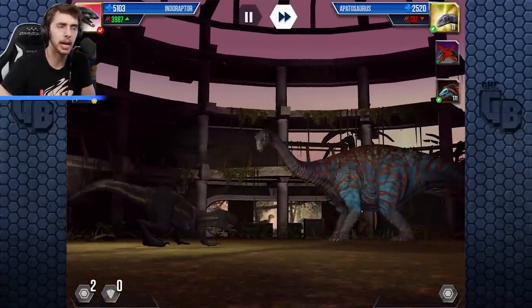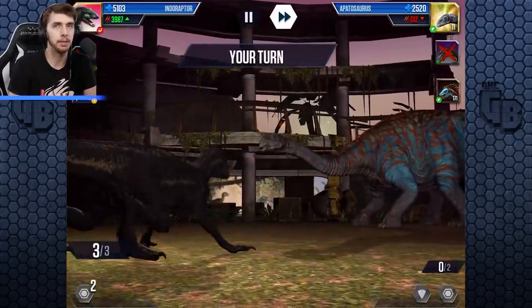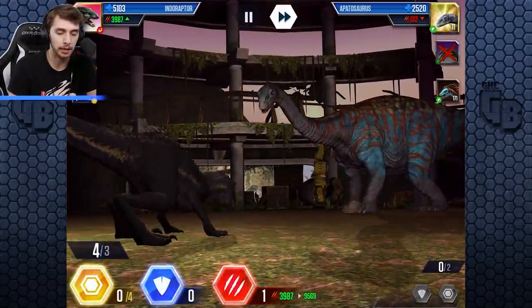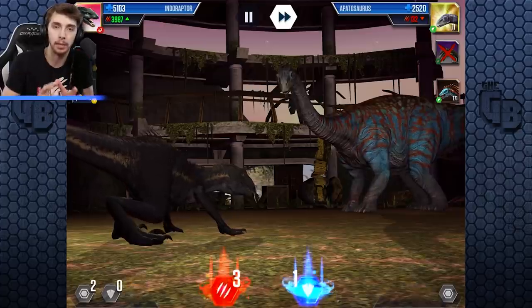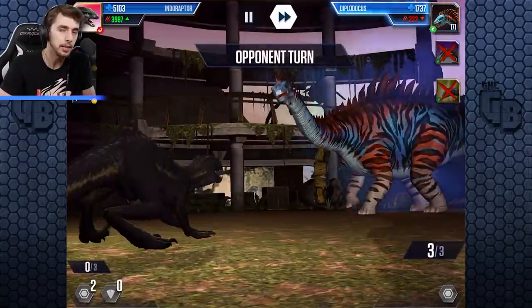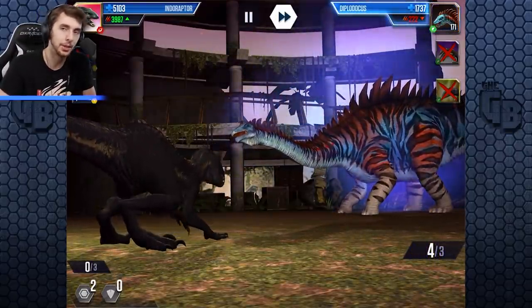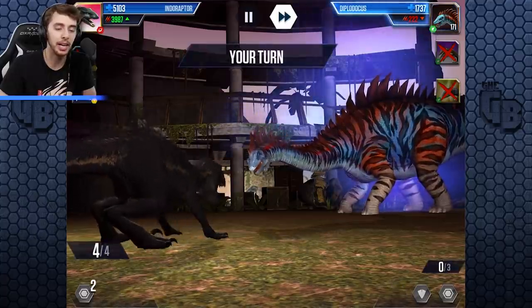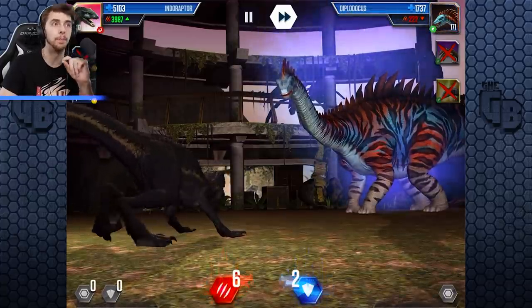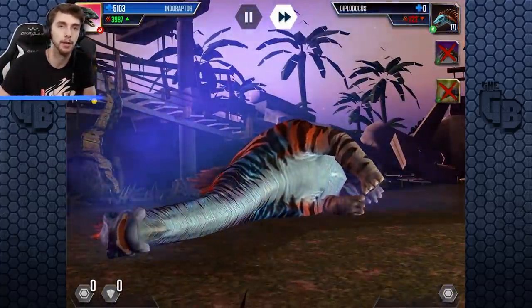We're unlocking the Ankylosaur now. What we really want to do is unlock the Valkyrie — that's the goal. It definitely feels like we've got the regular events, the regular boss DNA that's still a thing, but these unique boss DNA challenges for unlocking are different. I wonder if when we reach 9,000, all the other missions close off and we have to collect it, or if we can keep doing the remaining missions.